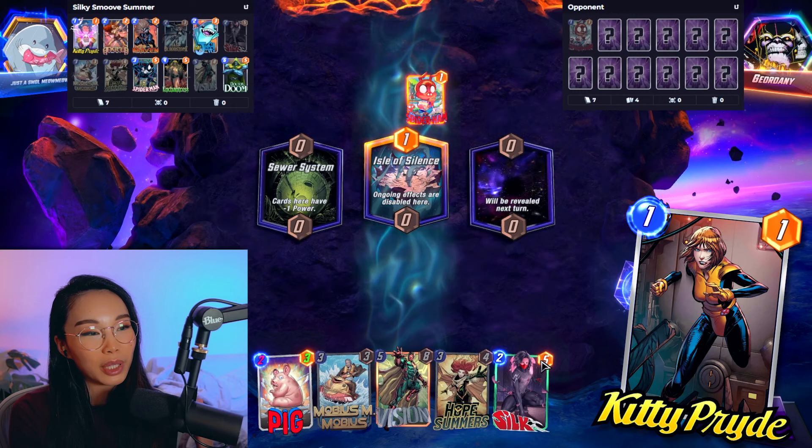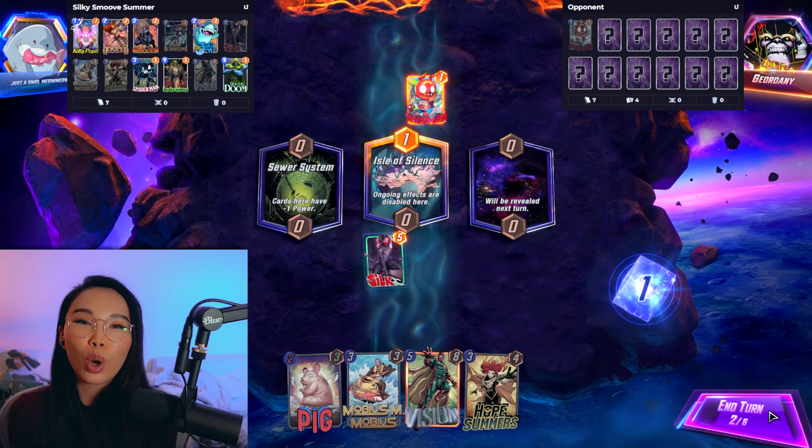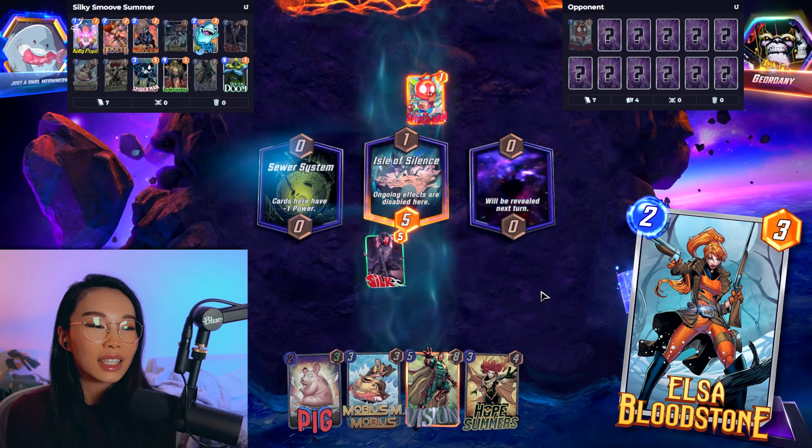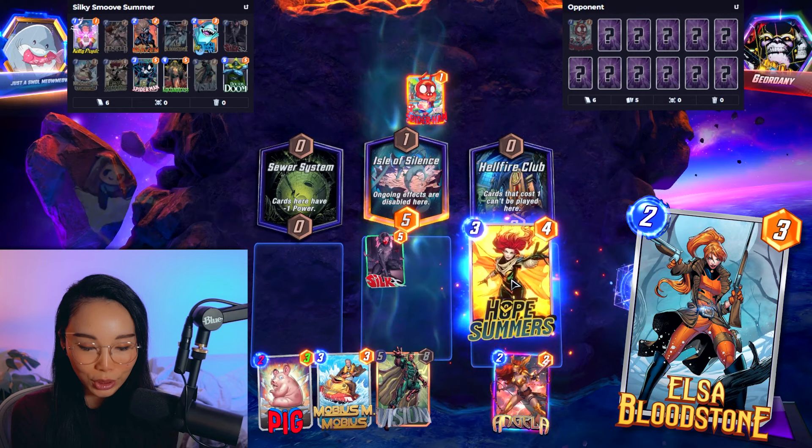She basically pays for herself while also gaining power at the same time. Cards like Jeff and Vision work super well with Hope, allowing you to keep that location not clogged while also gaining energy. And if we manage to play Angela or Elsa in Hope's location, that's just the extra cherry on top. I do hope the Elsa buff is coming soon — she desperately needs it.